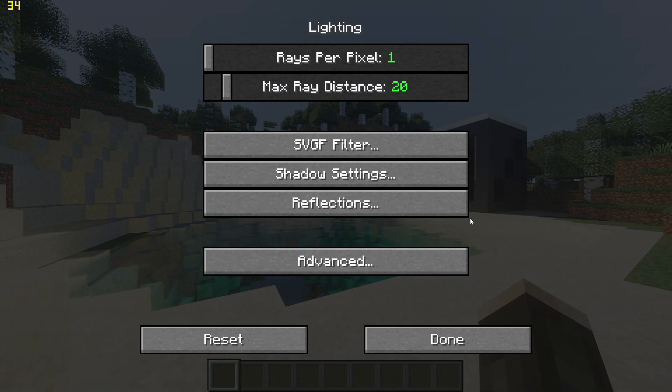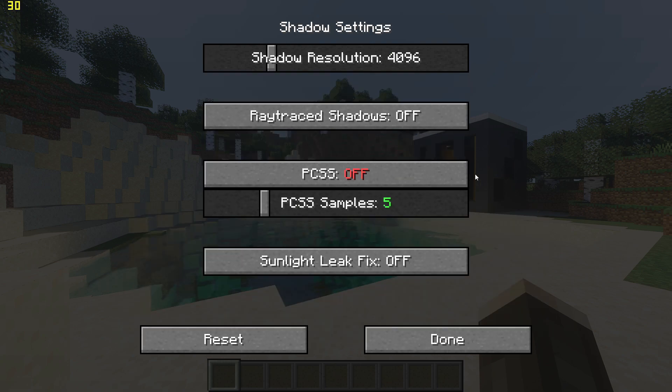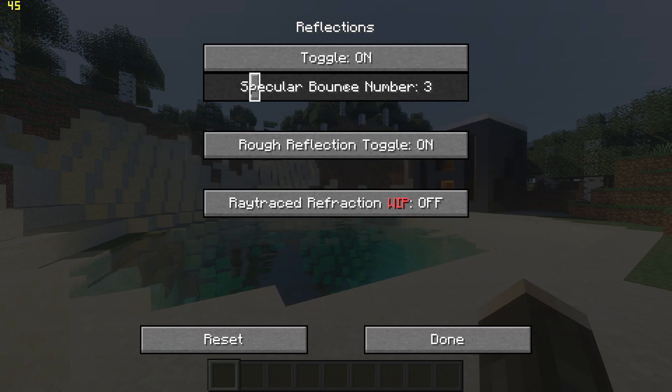Go back once, go to shadow settings and turn off PCSS. Then go back, go to reflections and toggle off reflections.